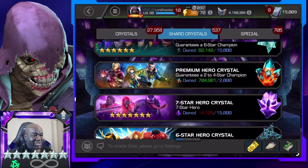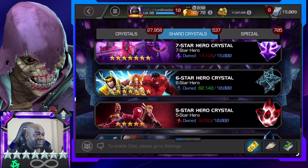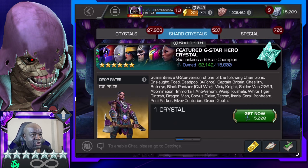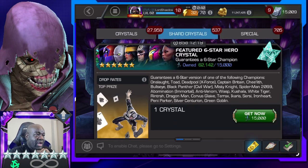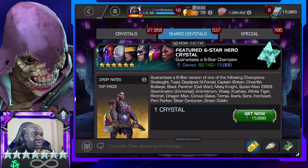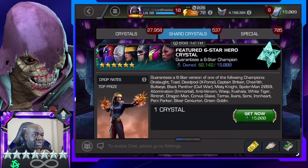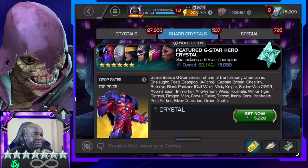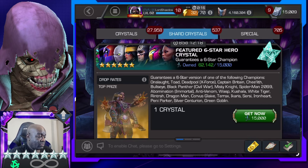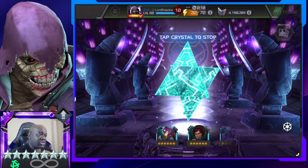Look at that — 14 away! We're close, so we're gonna open up some featured six stars. They have new champs in here, and out of all of these, Bullseye is pretty much the one I want. Let me see — I see Iron Heart and I do not have Iron Heart, but yeah, Bullseye would be the one. So let's go ahead and spin that out and see what we can get.